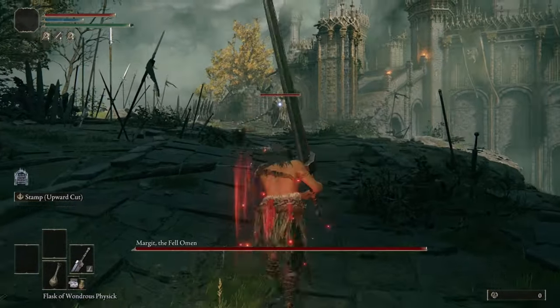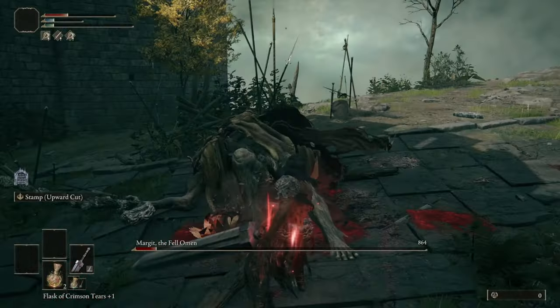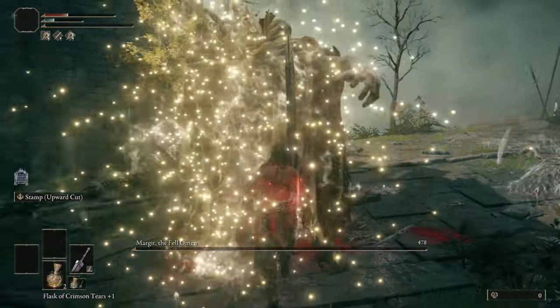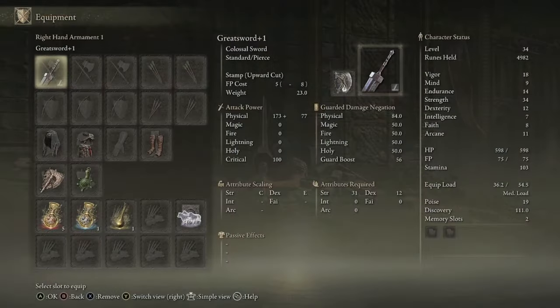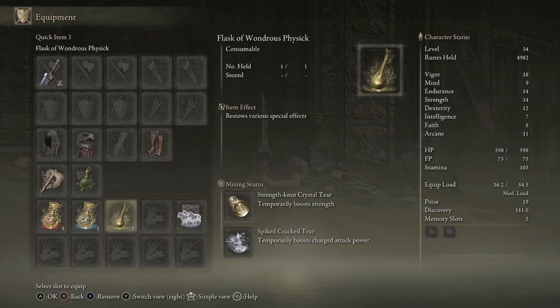Head into Stormveil Castle and fight Margit the Fell Omen — you will absolutely crush him with the amount of damage you'll do. After killing him, you'll have unlocked your second talisman slot. You'll have a Greatsword at level 1 to 3, the Axe Talisman, the Green Turtle Talisman, the Strength-Knot Crystal Tear adding +10 strength, and the Spiced Cracked Tear boosting charged attacks. This all combines for an awesome early-to-mid game build relying heavily on charged R2s. You'll be level 34–40, with STR 34, DEX 12, VIG 18, and END 14.